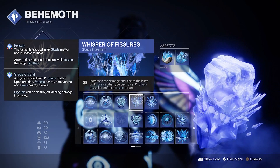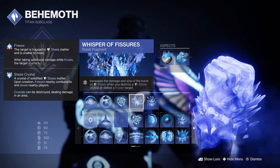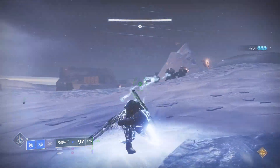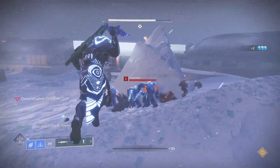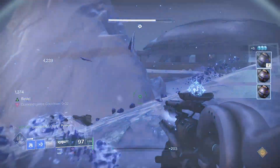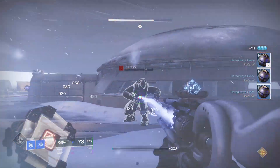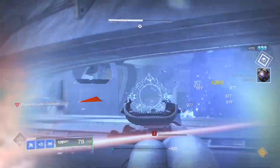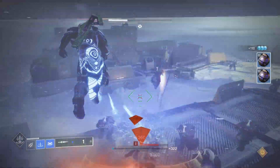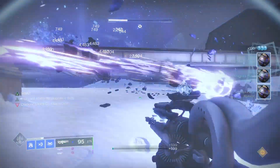Whisper of Fissures will increase the damage and the size of the burst when you destroy a stasis crystal or defeat a frozen target. You're really going to want this fragment as it is the difference between killing two enemies or eight enemies. The lance is a small projectile so even though it only hits a single target, it has a plume of freeze making for multiple cabal-sicles.